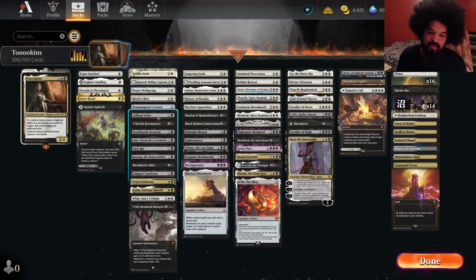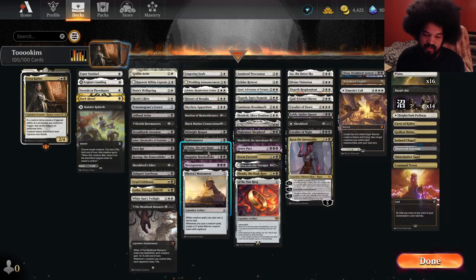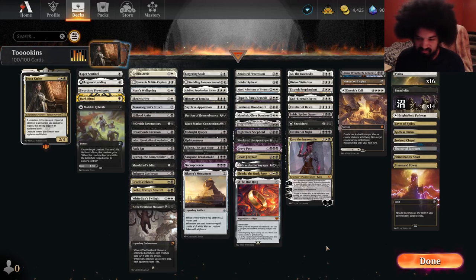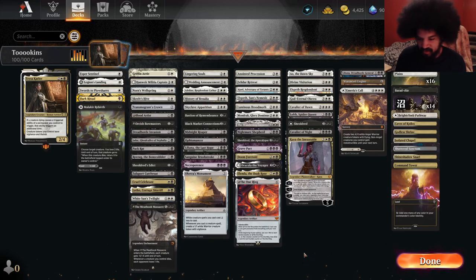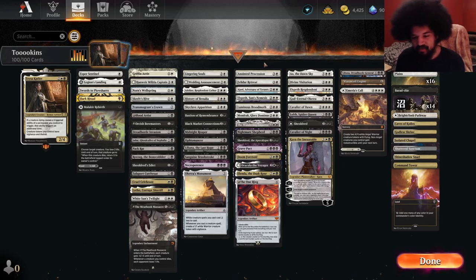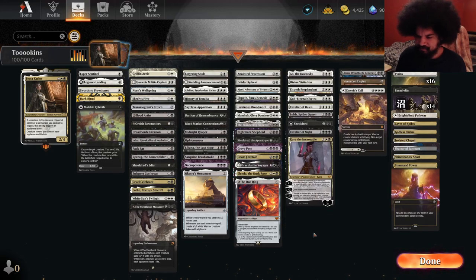There's not a lot of that in the game unfortunately, but there might be enough to do something with that side of it. But for the most part it's just Black-White Tokens. For the other ability, we have Zulaport Cutthroat, Blood Artist, the other Blood Artist, Bastion of Remembrance, and the literal other Blood Artist in Sanguine Brushstroke. Some death triggers there seem kind of neat.